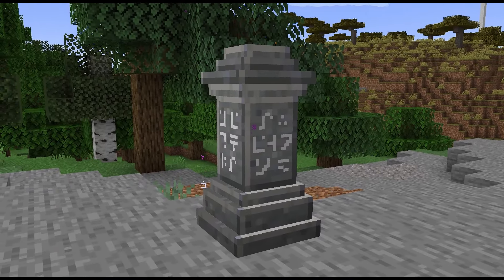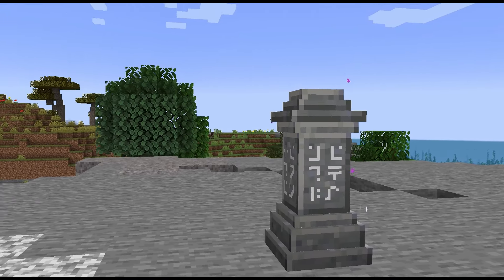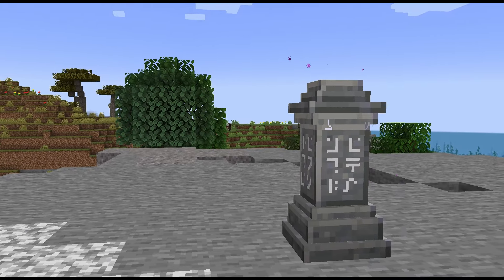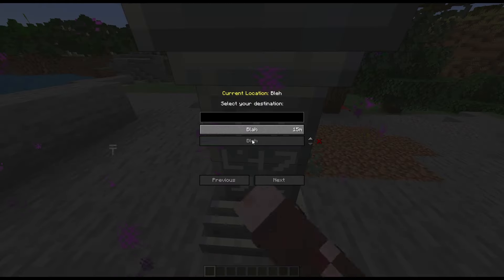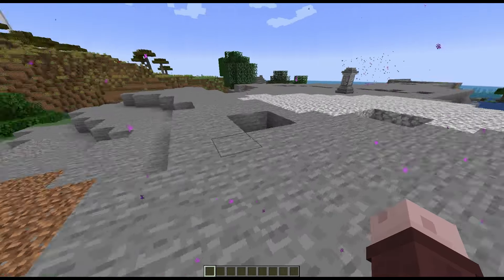Waystones is a great mod for transportation. They spawn in villages or sometimes randomly throughout your world and can be used to teleport to other waystones. One level of experience is depleted per teleportation and they can also be crafted.